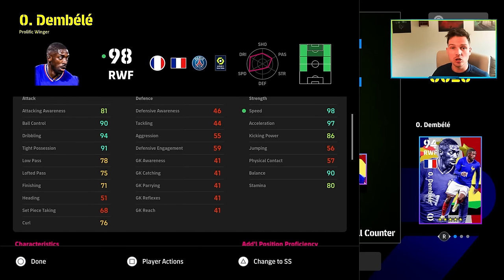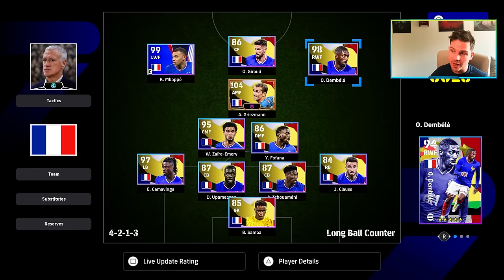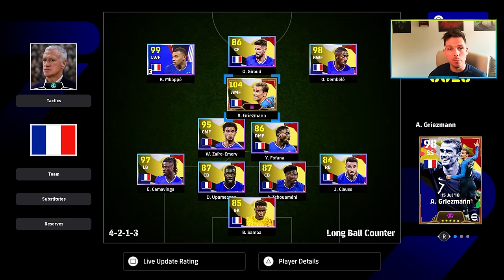Rounding it off, Dembele - similar to Garnaccio in the Argentina pack - you're going to get 90s in ball control, dribbling, tight possession, balance, acceleration and speed. He still has 71 finishing which is more than enough for tap-ins with these speedsters. I think this French pack shades the Argentina pack. There have been so many versions of Messi, but this Griezmann card is phenomenal. That said, Griezmann alone won't get you to division one - I'd potentially save up for the England pack or the Portuguese pack if you're looking for the most bang for your buck.